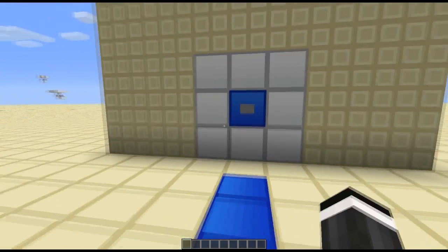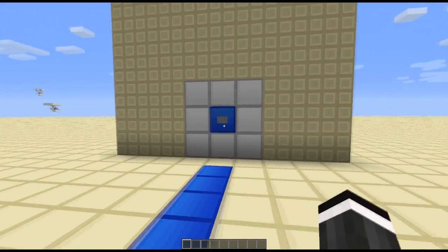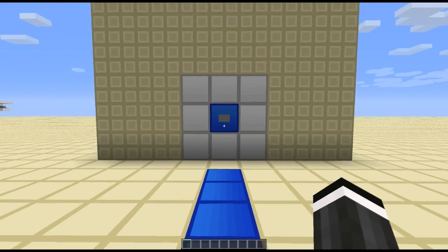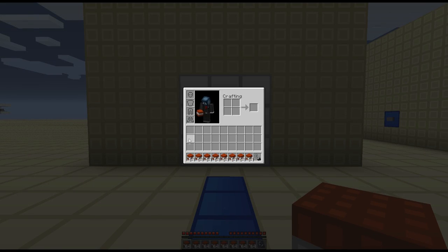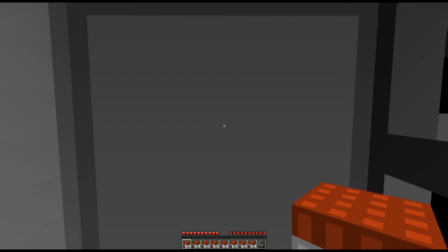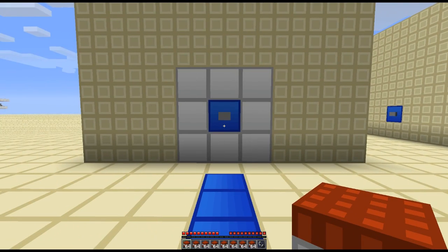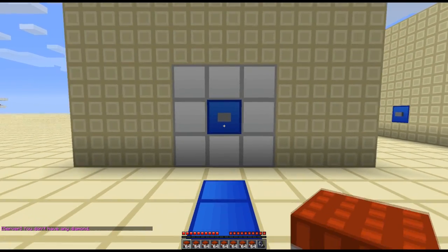What this thing does is it goes into your inventory and it can basically determine whether you have any of a particular block and give you redstone based outputs based on that. At the moment it is set to diamonds. If we look at my inventory we can see I do not have any of those — I just have a couple of fun making blocks. So the machine is going to check our inventory and see if we have any diamonds. There it is in the bottom left corner — the verdict: we do not have any diamonds.